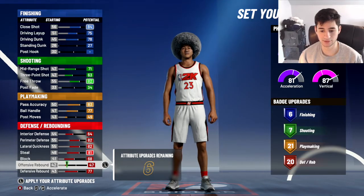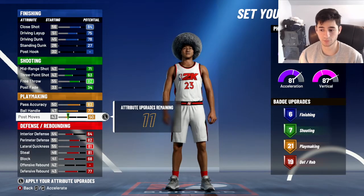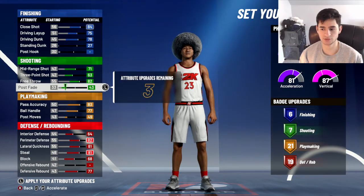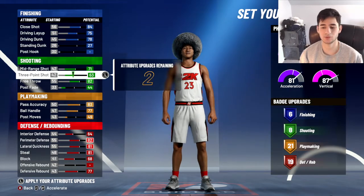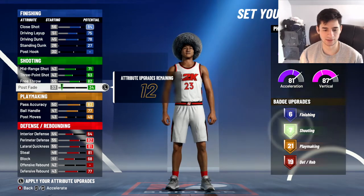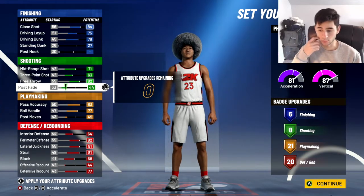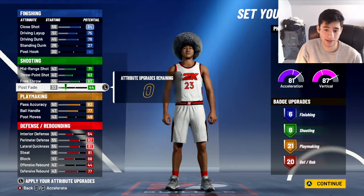With those 11 extra badges, you could put post moves up and get your playmaking to 22 and your shooting up to 8 badges. So the final badge layout is 6 finishing, 8 shooting, 21 playmaking, 20 defensive — that's 55 badges total. I really think this is going to be the best way.